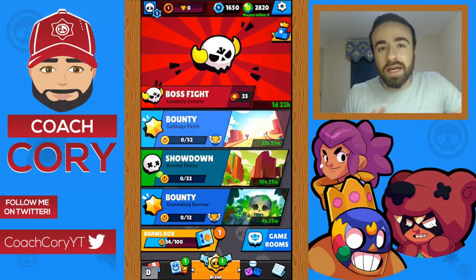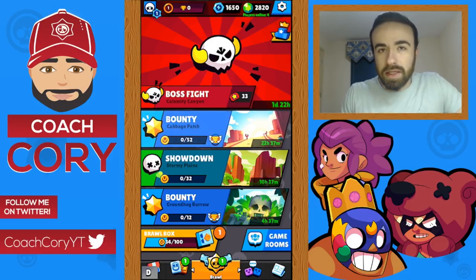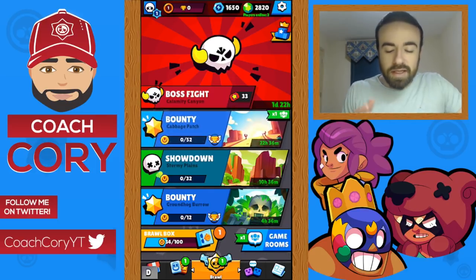Before I get started, I want to clarify that I am currently on the developer build — that's what the little 'D' symbol is in the bottom left corner, and that's not gonna be in the game. Also, in the top right corner it says 'players online: 4' — that's just a dev build feature showing everyone online in the whole dev build, and that's not gonna be in the game either.